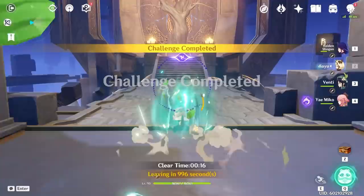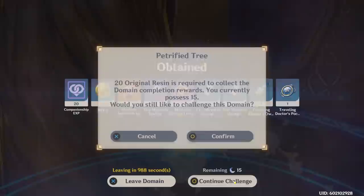We'll do it one more time for demonstration. Go up to the tree, grab your rewards, then just click Continue Challenge — and Sayu's cooldown is back. This way you can get to and from the artifact start and end point very quickly and efficiently.